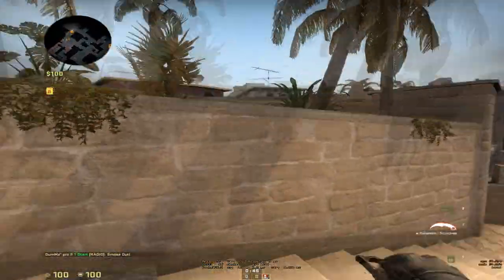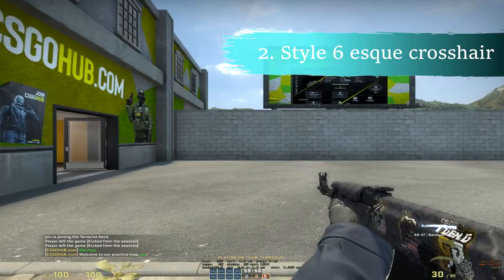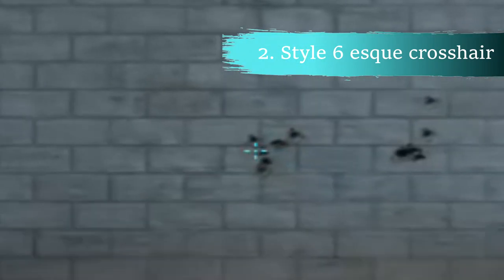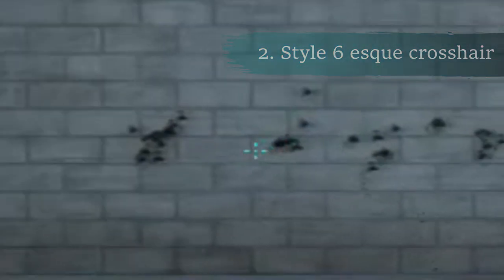The next bind would be the Style 6 crosshair. There used to be a bug with the crosshair settings wherein the crosshair style has a sixth option, and it would give you an improved dynamic crosshair. It had a smaller dynamic gap and I could see why people like the crosshair style. Unfortunately, this was patched and the highest crosshair value now remains at Style 5.